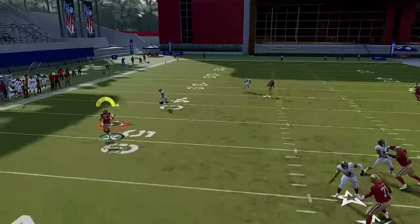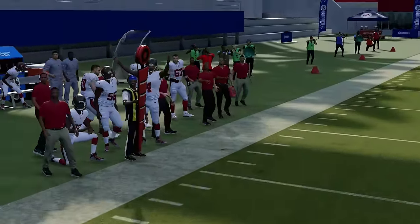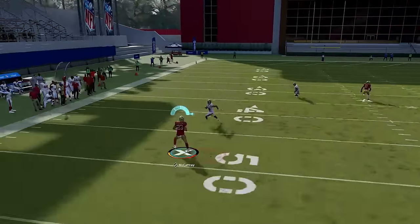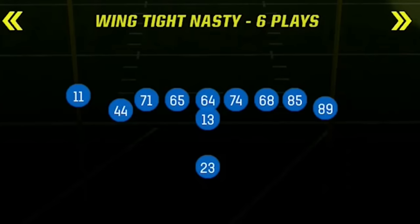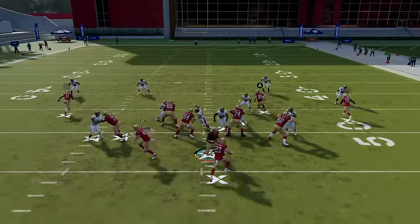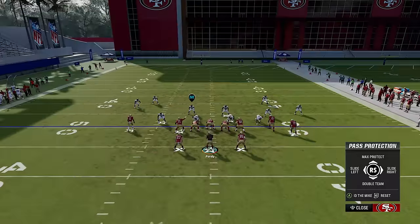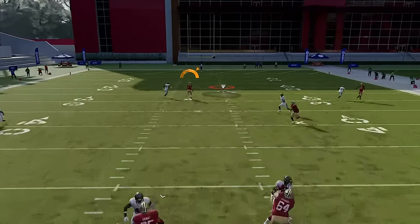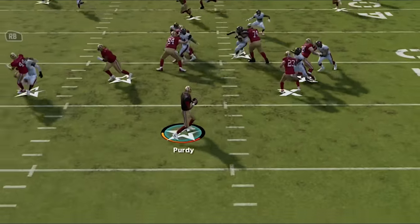Next I want to focus on blocking, as you can't do anything without this being set up properly first. I'm going to go over some protection calls and adjustments you can do to buy more time in the pocket. The formation you are in also has a lot to do with how much time you have. Any formation where the quarterback is under center — like single back, strong, or I-form — will automatically give you less time in the pocket since the quarterback is closer to the line of scrimmage and therefore closer to blitzing defenders, compared to shotgun and pistol where the quarterback starts much further away, giving you more time to make a decision.